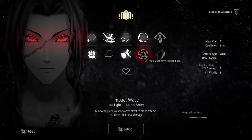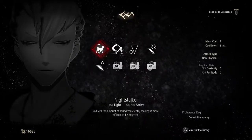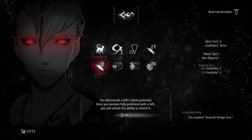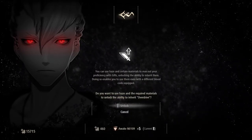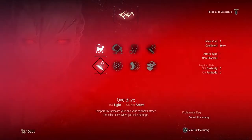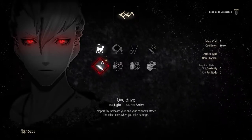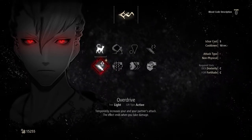And this one - impact wave. We're going to get this at some point, but it's 36,000 haze at the minute which we don't have. And let's see if we can get overdrive as well. Let's see if we've got enough materials to max this out. Okay, we do. So that just takes Awake MJ 109. Let's unlock that. By unlocking it with haze and then pressing triangle, we can maximize its experience, so that automatically makes it a skill that we can switch out.